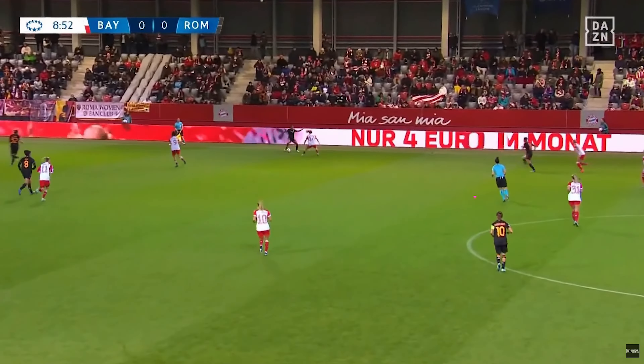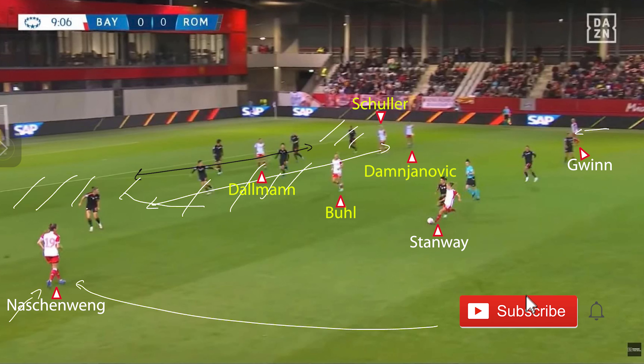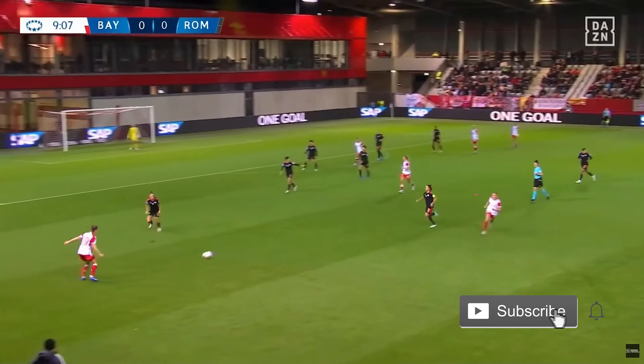Because Bayern had all their forwards in the central space, when they did get the ball out into those wide areas and swung it across, they had numbers to contest. With play coming out towards the left-hand side, Nashwing was able to push up into the left-wing position. All of Bayern's forwards are more central, allowing their two fullbacks to push up into those wide areas. The forwards playing centrally causes Roma's back line to stay relatively narrow, but creates spaces out wide for the forwards to underlap Bayern — which is exactly what we see with this really nice run.